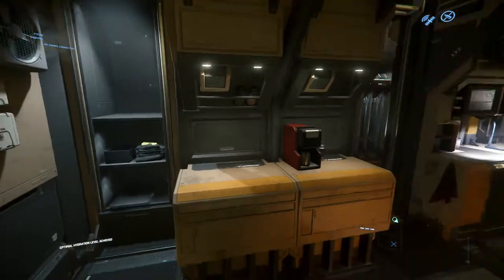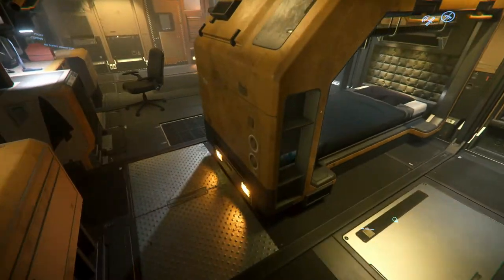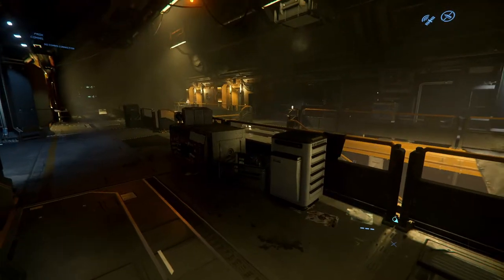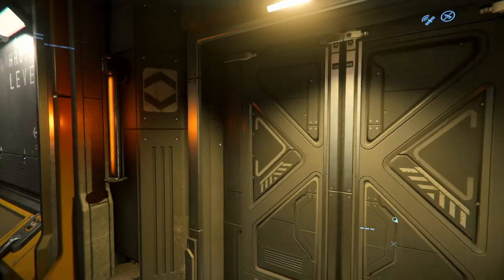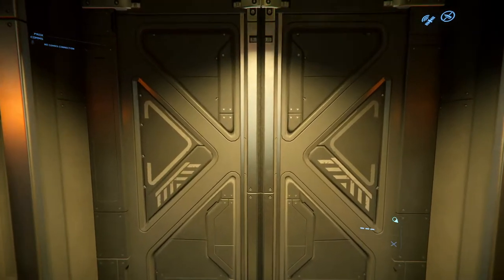I experienced a bug where I was walking sideways when I got off the train and couldn't navigate anywhere, so I ended up having to kill myself and spawn at the apartments on Lorville. Now I'm going to try and make my way back to the Central Business District. Plus side is the train ride is shorter — downside is I have to ride another train.